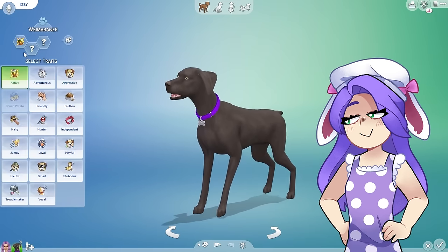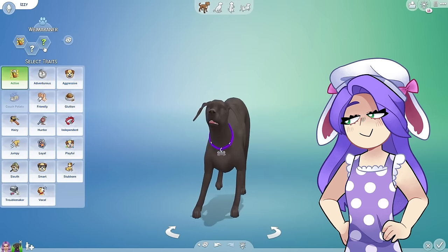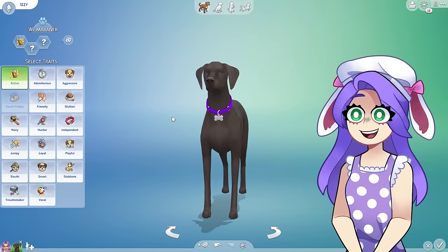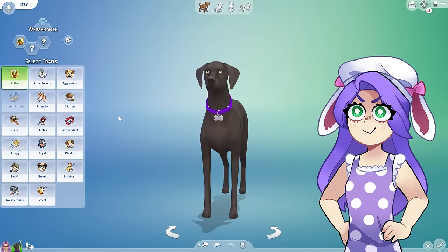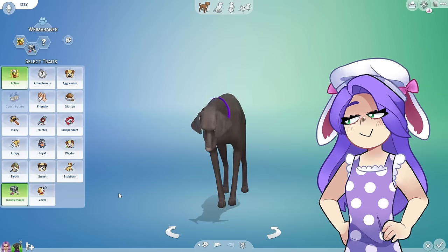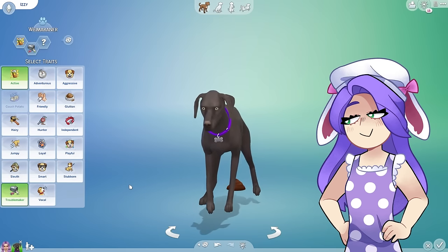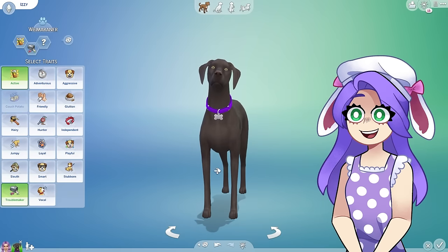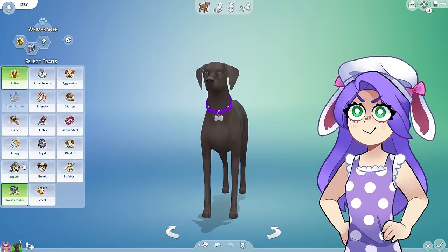We can give her traits — that sounds like a fun idea. Maybe we can give all of them traits so you guys can learn a bit about their personalities too. She's definitely active. She is crazy, she is full of energy, and she's a little bit of a troublemaker — I'm not gonna lie. I do love her so much. Oh my gosh, the dog just pooped on the ground. She doesn't poop and pee in the house, but she loves to carry her pillows around.